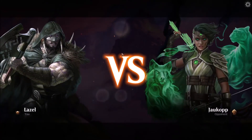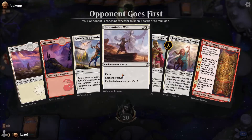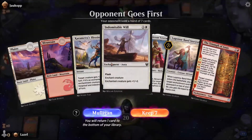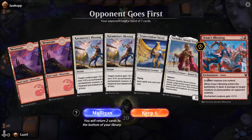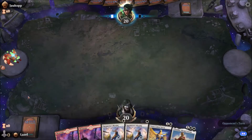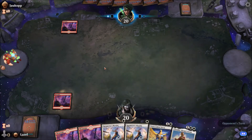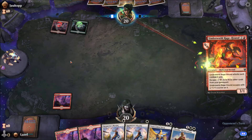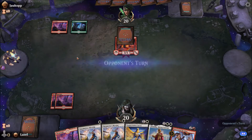There we already have the problem of not having an early creature. That doesn't look good at all. I'm keeping this hand because I was hoping to draw into a white mana source, but we didn't. And another turn that we don't draw a mana source.